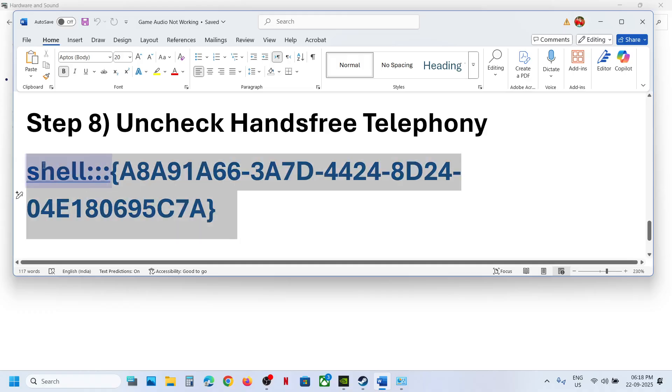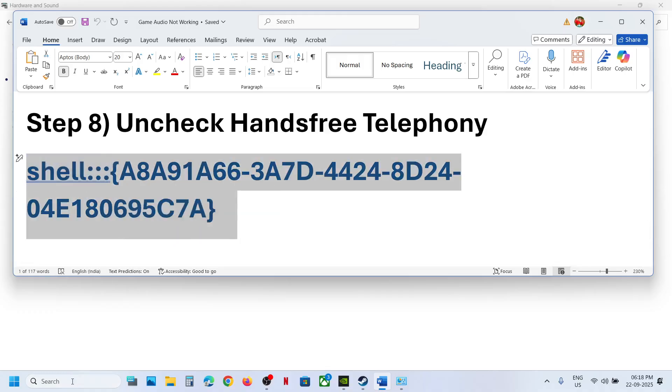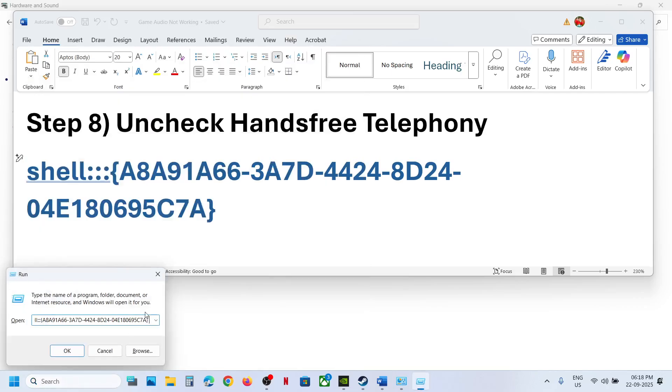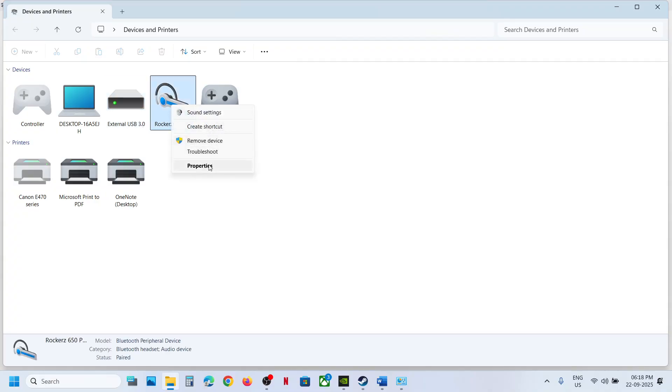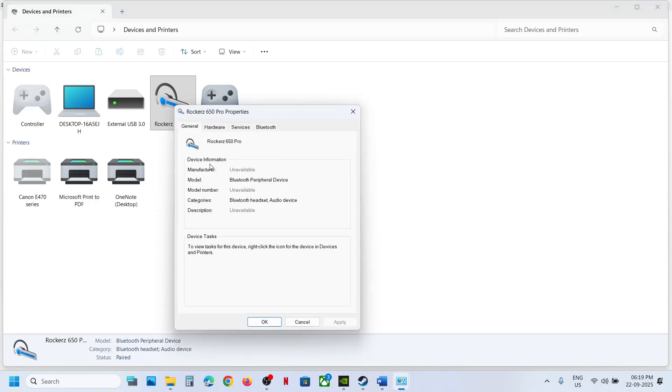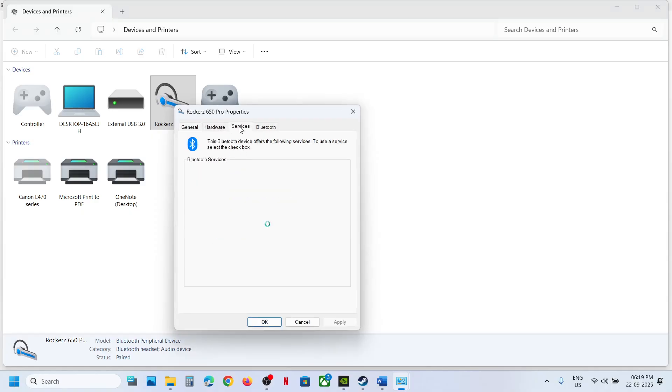The next step is to uncheck Hands-Free Telephony. Copy the command shown, type Run in the Windows search box, open the Run dialog, paste the command and click OK. You will see your speaker — right-click on it, go to Properties, then go to the Services tab. If Hands-Free Telephony is checked, uncheck it, hit Apply, then click OK and launch the game to check. You can re-enable it later if needed.